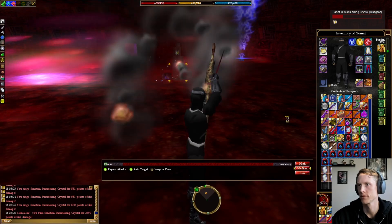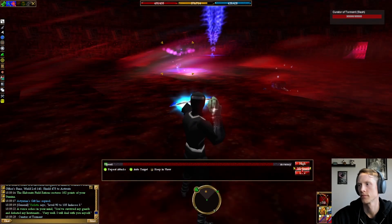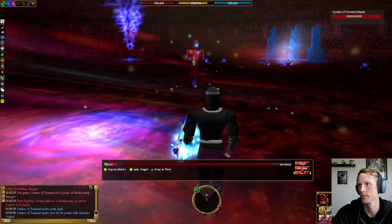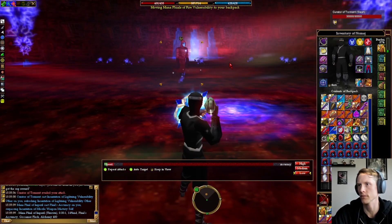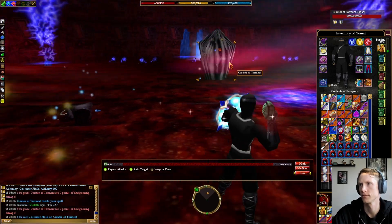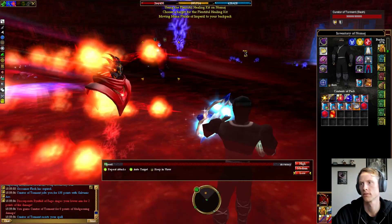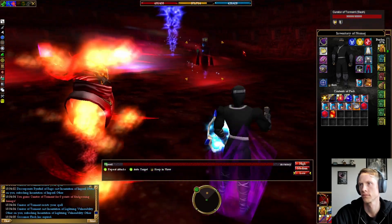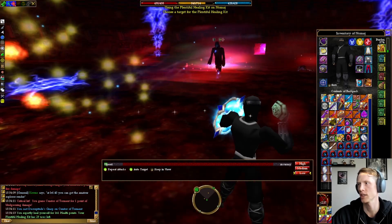Last one. There we go. Curator's going to spawn in the middle of the room. We landed it pretty early — that's good. Flag. Got that too. Let's do fester. Got it. Creptitude's grasp. Switch to the bow.